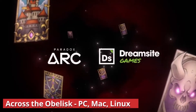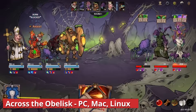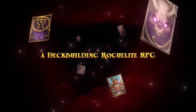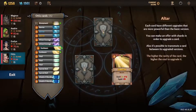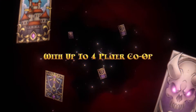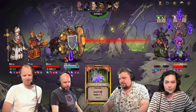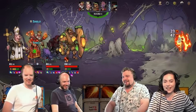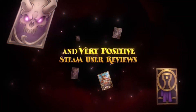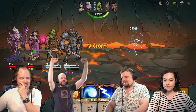Across the Obelisk. Co-op roguelike deckbuilder RPG Across the Obelisk sees players creating a party and taking part in turn-based tactical combat. The game features single-player co-op with up to three others as the party takes its own path across the world that branches based on their decisions. It features 16 playable characters, over 500 upgradable cards, and over 200 items.